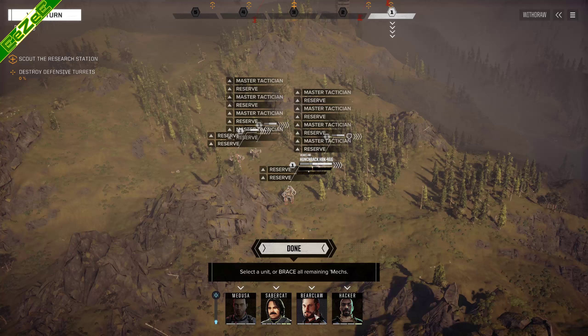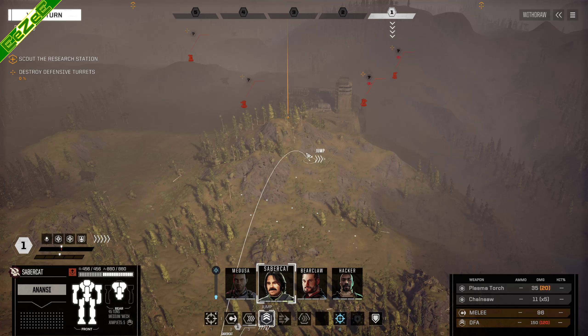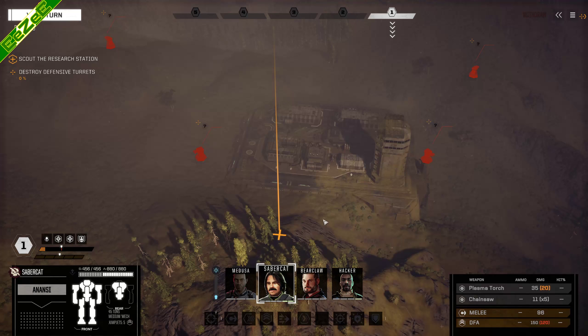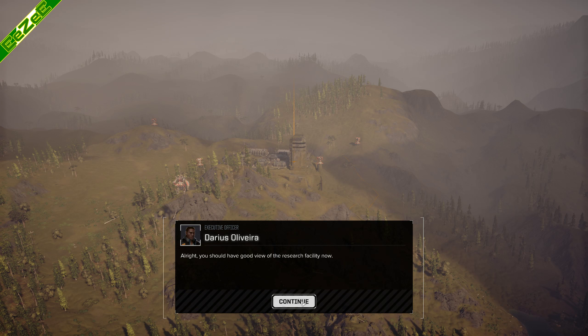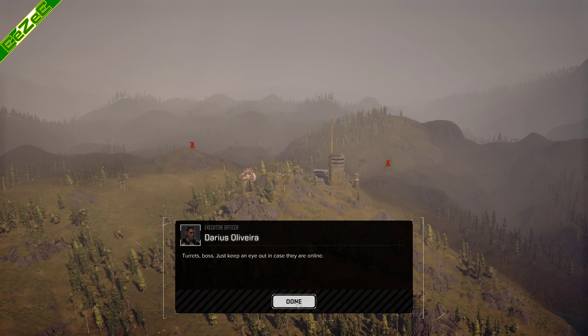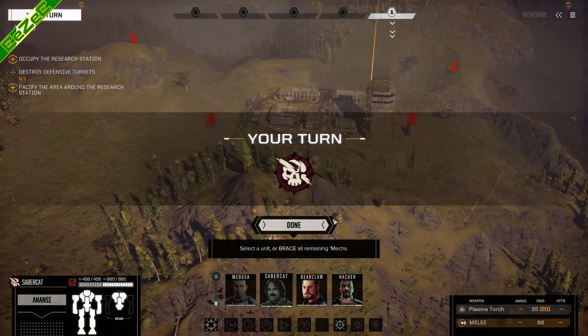Waiting for the right move. Ready for order. What is the right move? Word of warning - yeah, gun emplacements. We can see them. We're not blind.